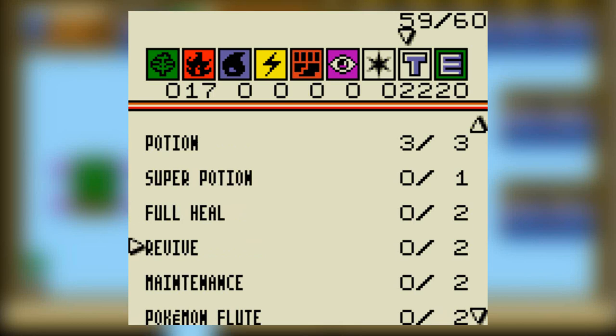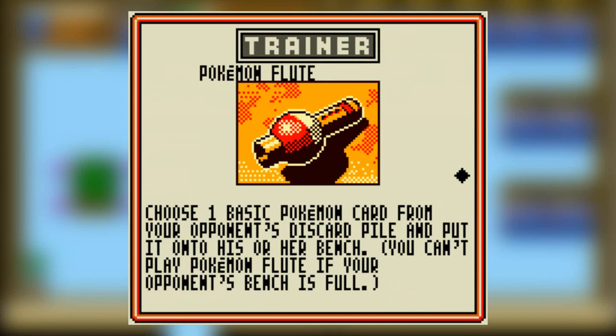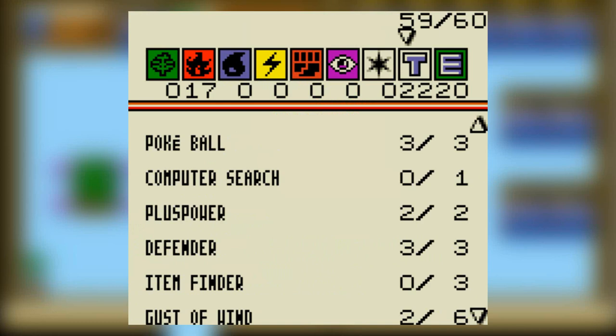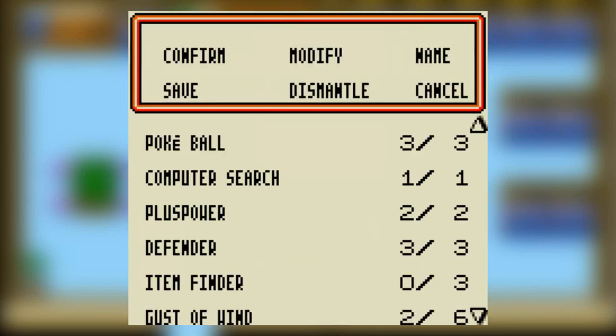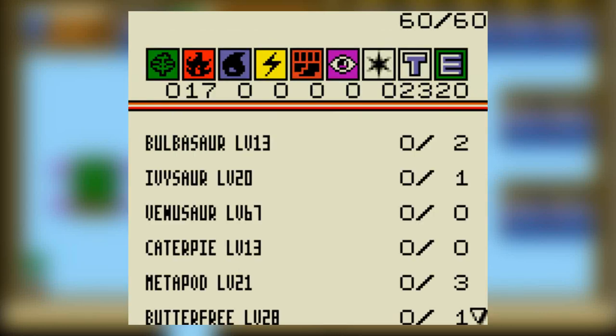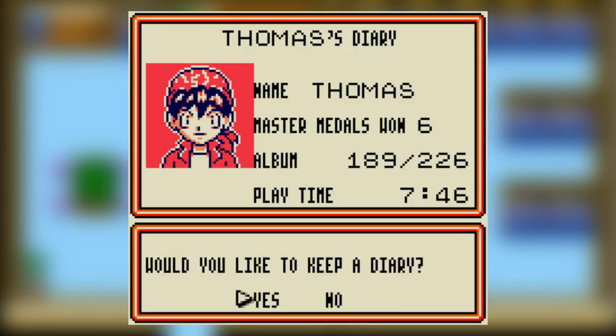It's great coming back to this after a break. Do I need a Maintenance, or Pokemon Flute, or Gambler? No, I don't want Gambler. Computer Search — yeah! We shall name it... The Trogdor Deck. Let's bring it. And before I make this mistake again — yeah, not selecting the deck.